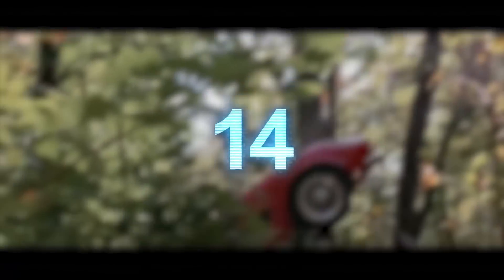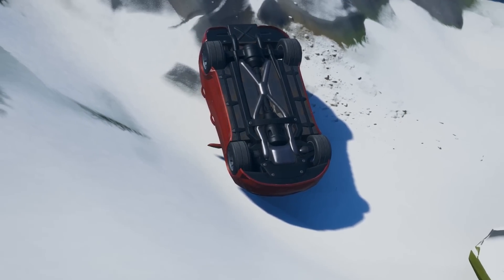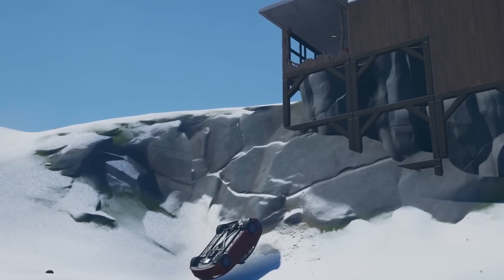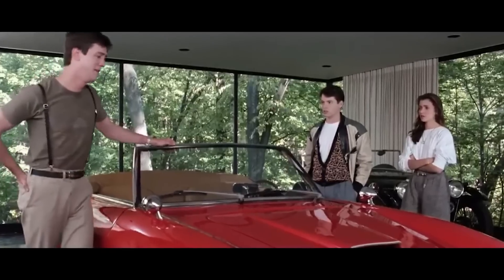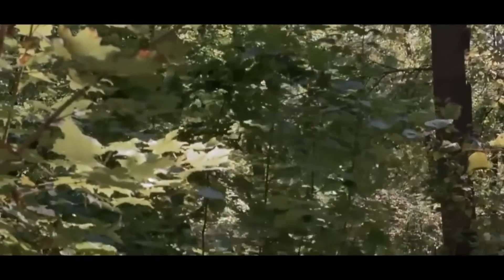Ferris Bueller's Day Off Easter Egg. And yet another movie reference in Chapter 2 — we have a crashed red car at the West Clifftop house. This is an Easter Egg for Ferris Bueller's Day Off, where they drive a red sports car out of the window of a house. Looking at this car and the scene in the film, it's definitely a cool little nod to the movie.